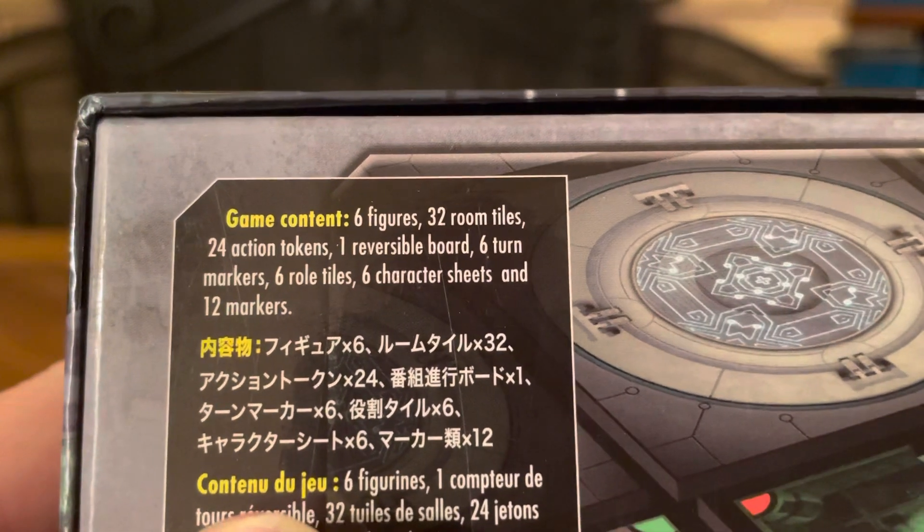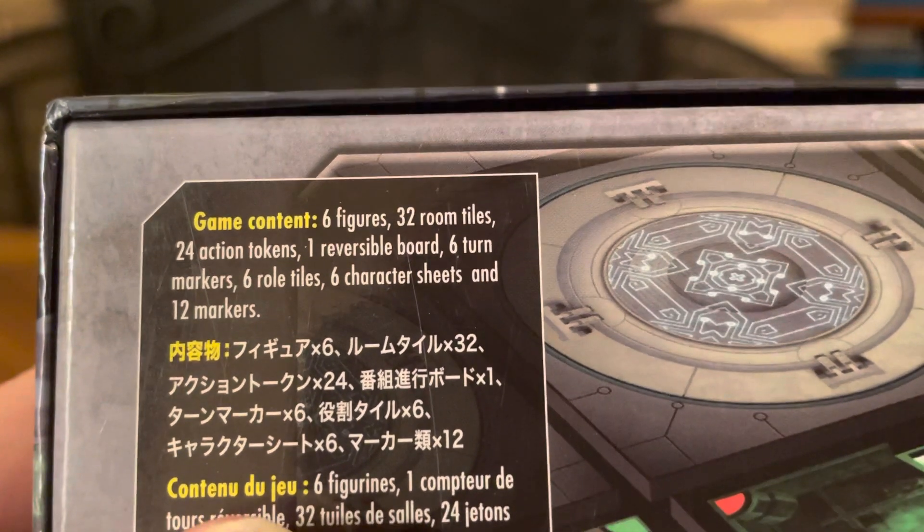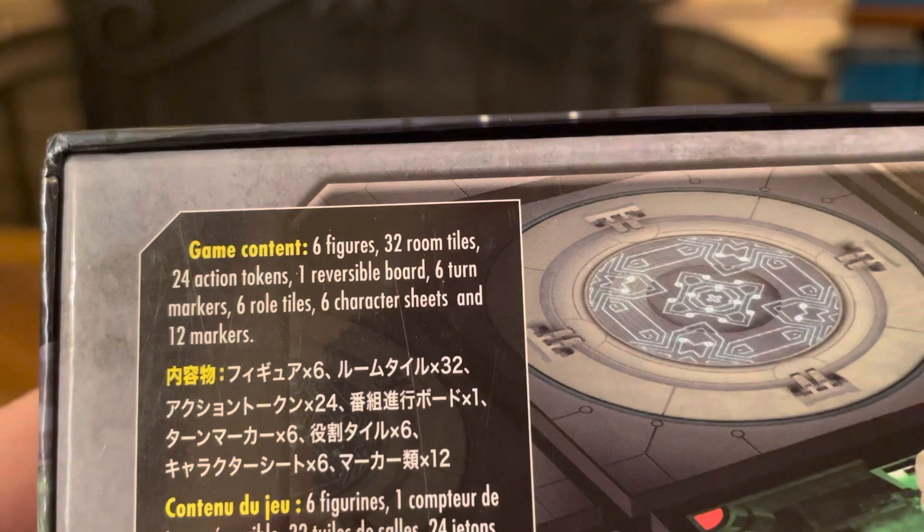Inside the game you get 6 figures, 32 room tiles, 24 action tokens, 1 reversible board, 6 turn markers, 6 roll tiles, 6 character sheets, and 12 markers.